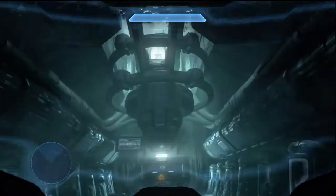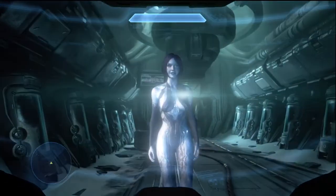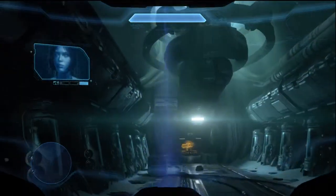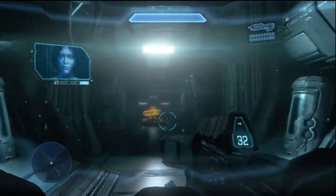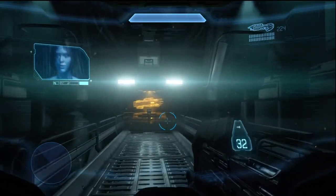Right at the start of the first proper mission of the game called Dawn, Cortana's going to get you out of cryo sleep. Seems like old times. From there, you're heading for the orange holographic display down the corridor, but stop — you're going to take a detour left. Could it be a rescue team? Wouldn't bet on it.